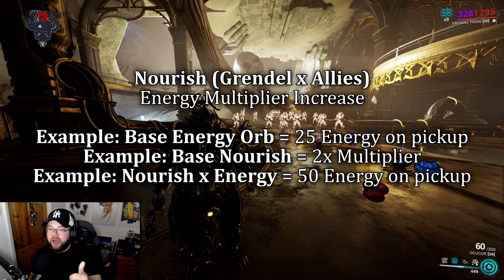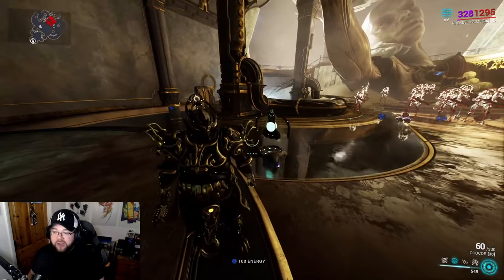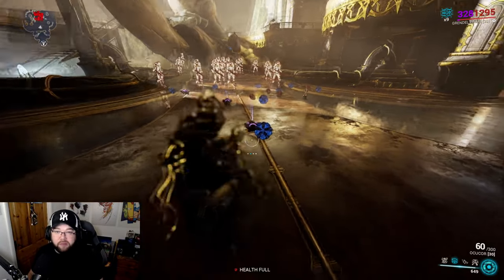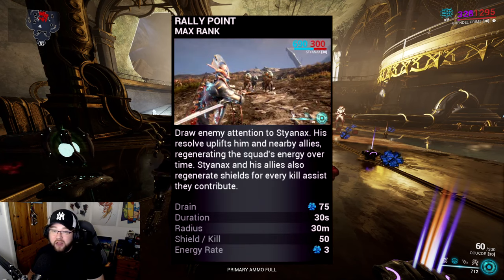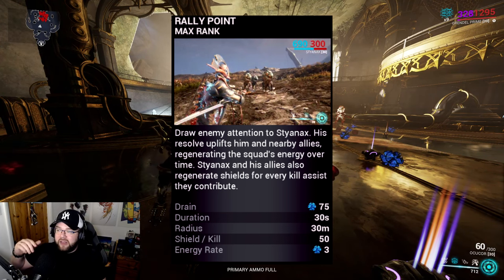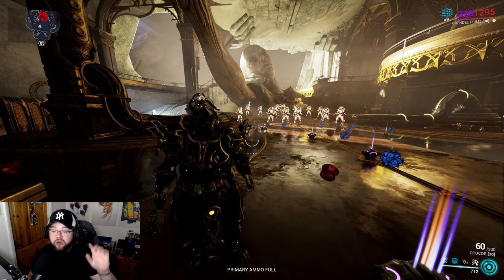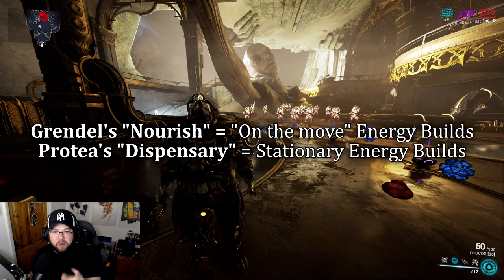This also applies to allies. The first thing Nourish does is provide a multiplier increase to all incoming energy sources. So if I put down a large energy pad and I have Nourish active, I get a multiplier and receive way more energy than normal. This works with energy orbs too. A very popular combo is Styanax's third ability, which gives energy over time - paired with Nourish it applies to allies and gives a huge amount of energy on the move.